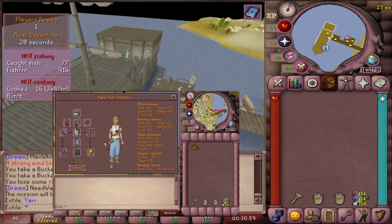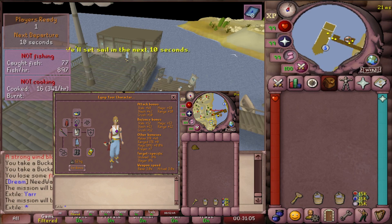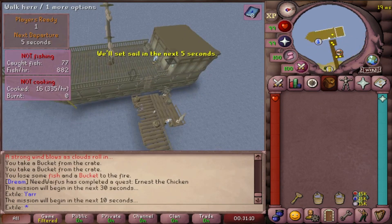I like to bring an Ecological hammer, but a normal hammer works fine — the Ecological hammer just has the advantage of not being washed away if you make a mistake. And then I like to bring two buckets and the runes to cast Humidify. If you don't want to bring that, then simply bring more buckets.